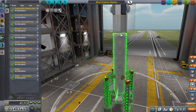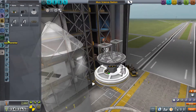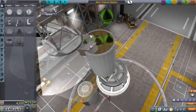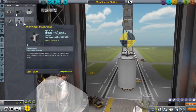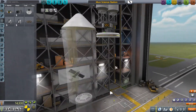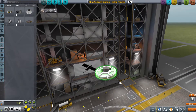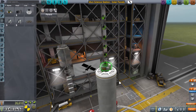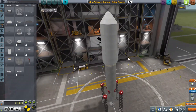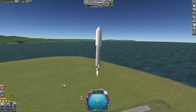Now it's time to launch the next modules. I'll usually send up the solar panels next. I'll make a sub-assembly of the core stage, keeping my probe so I can de-orbit the rocket once it gets up to the station. Basically this rocket is going to get the two solar panel components up to the station. I'll detach the solar panels and they'll be able to float themselves into position around the station, then I'll de-orbit the rocket and send up the next components. I've named this one with the solar panels appended to the original craft name.